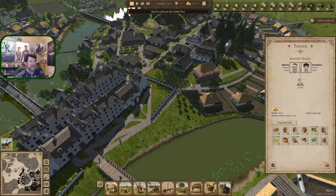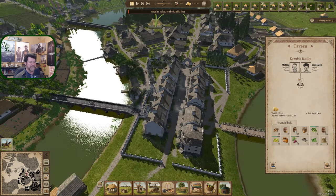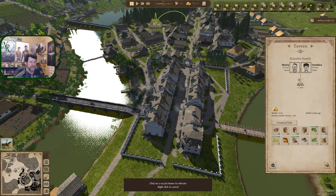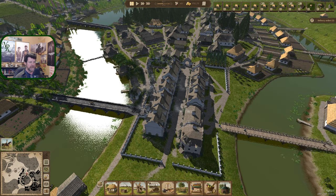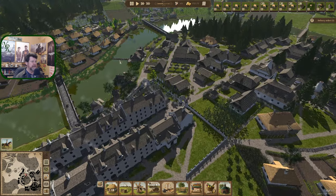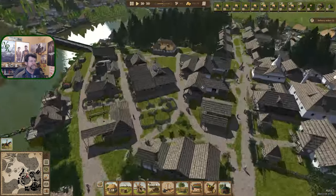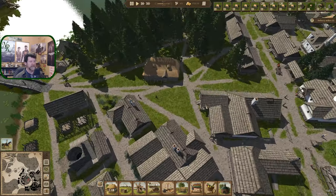If I just hit demolish — I need to relocate the family first. One more try. These are definitely vacant. Propose relocate — vacant house to relocate — and it's not a right-click or anything like that. Apparently this doesn't count as a normal family; it counts as a profession or something. They are permanently and forever tavern owners. So how do we make this little tavern work better?